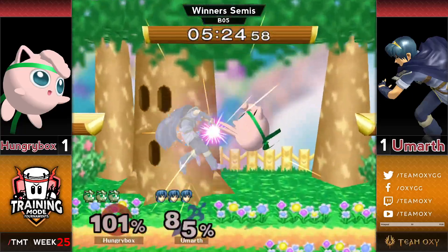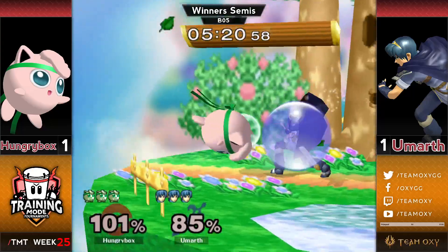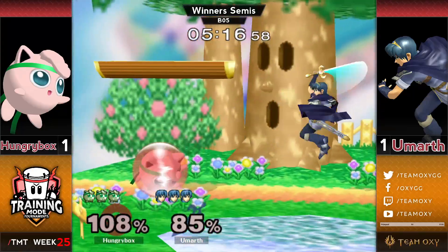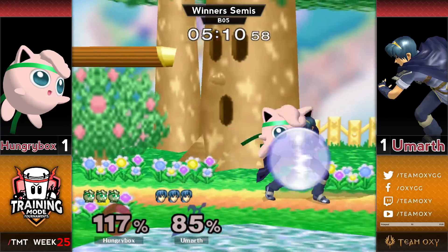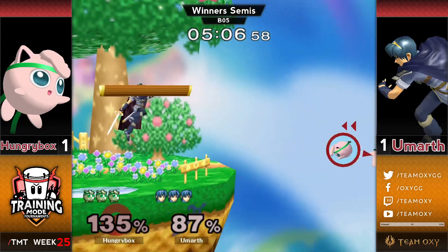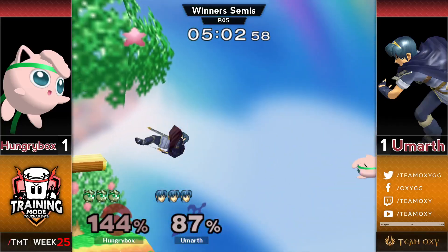The back air comes out. Finds the ledge, does get past Puff — Puff was disrespecting the ledge a little bit too hard, she was super far up there. Once again, Umarth is really impressing me with his off-ledge game. I feel like that's something Umarth should not be able to get away with, and the fact that he is just says that he's got a really good game plan set up from that position.